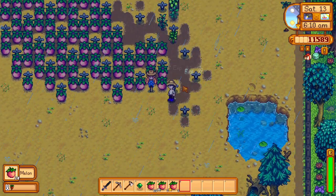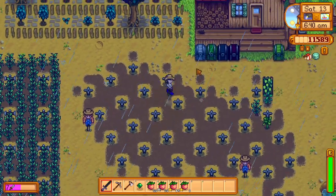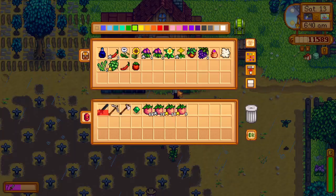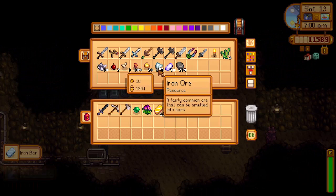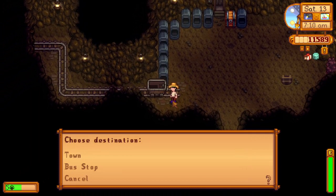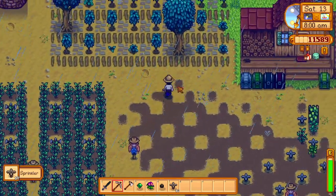I harvested all of the melons and took five gold-quality ones for the bundles and one normal quality for other bundles. Then I went to the mines and got all of the bars I need to make the quality sprinklers, because I want to replace the old basic ones.